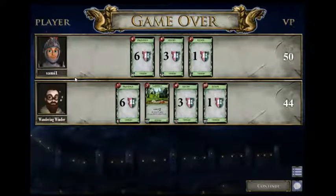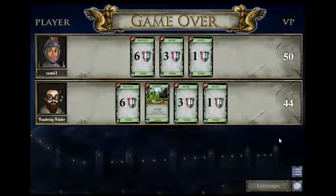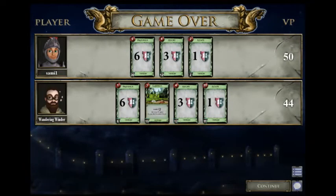He had me anyway there with those extra estates. How close were my Gardens to six points? Which actually wouldn't have helped me, I guess. I had five Candlestick Maker — 5, 26, 27, 28, 29, 30, 36, 47, 51, 54, 55. Not that close. Alright, comments or questions on YouTube. Thanks for watching.